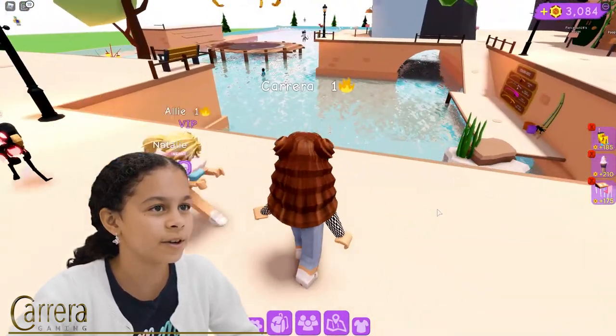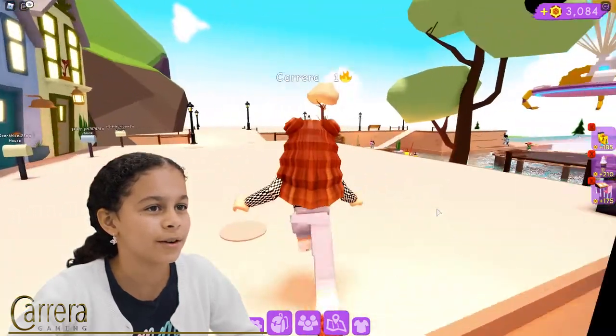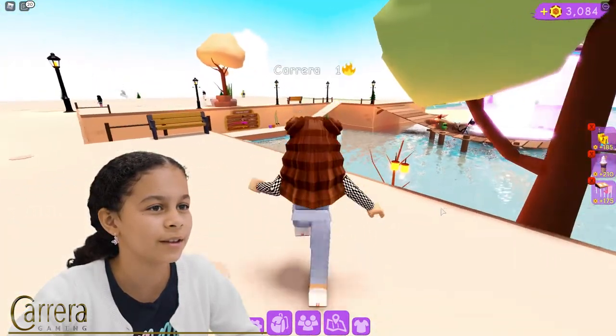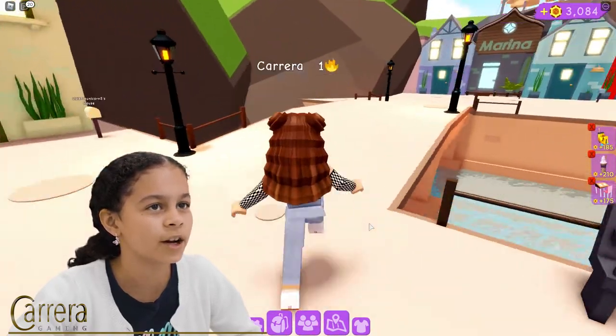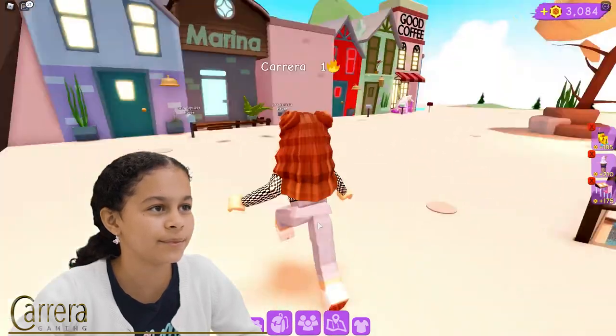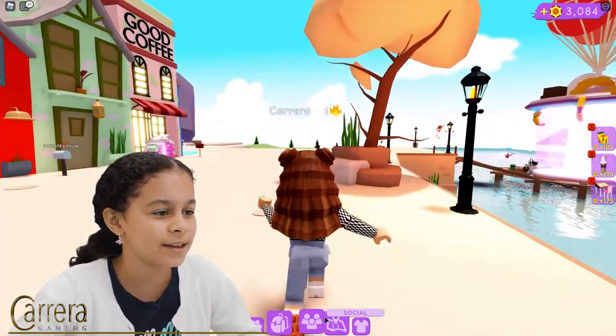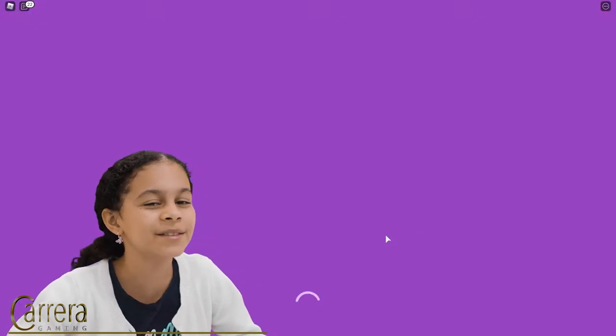So here's the neighborhood, and I don't know where the adoption center is. I see a big teleporter — I think it's over there, so I'm going to go try to teleport there to where you adopt a baby. And I think the map also could get you there. Yeah, here — adopt a baby. So I'm just going to go there.